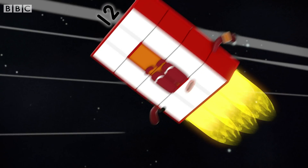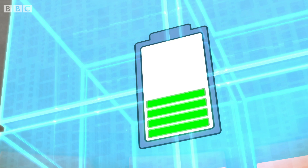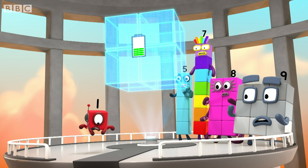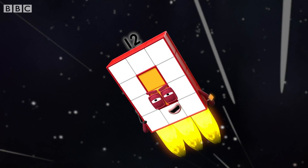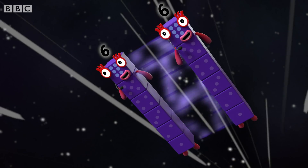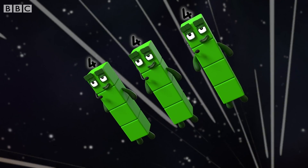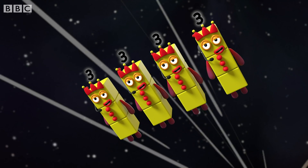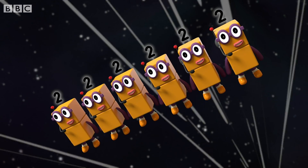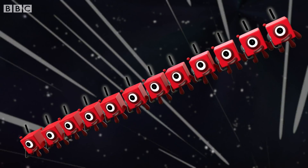Come in, Number Base — I'm in position and heading for the Block Star! Careful, Twelve — the Block Star's battery is running out! You need to change it before the whole thing drops out of the sky and smashes into Numberland! That block is no match for a super rectangle like me! All teams, report! Two sixes standing by! Three fours standing by! Four threes standing by! Six twos standing by! Twelve ones standing by!